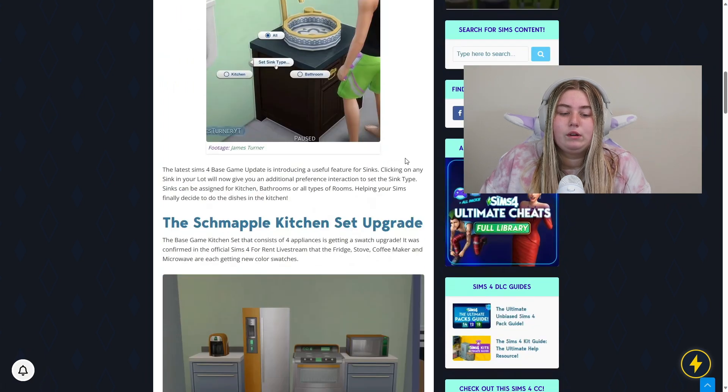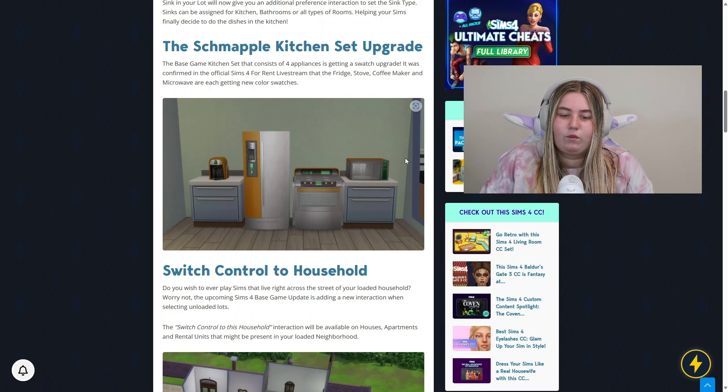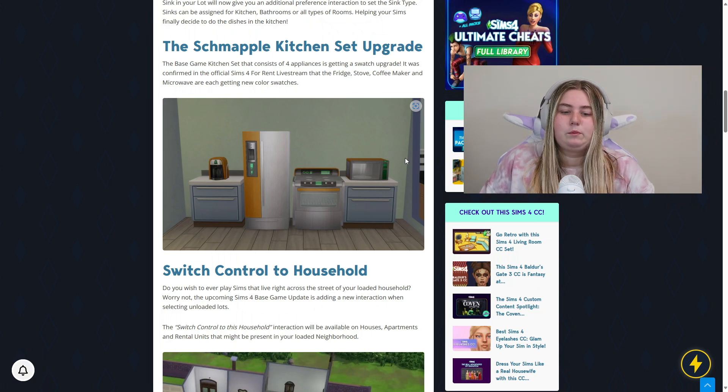The next thing is the Schmapple kitchen set upgrade — we're getting more color swatches. They talked about this in the gameplay livestream, going over all the different swatches coming with this kitchen set upgrade. This kitchen set has been in the Sims since the game was created, so it's been a while. Finally we're getting some upgrades and more color swatches, so hopefully you'll be able to make your kitchen perfectly match whatever style you're going for. I'm very happy to see it getting some love, since it only had very few color swatches before.